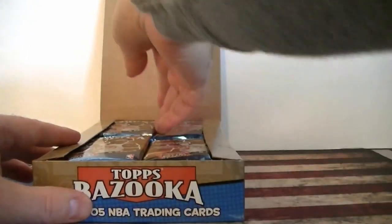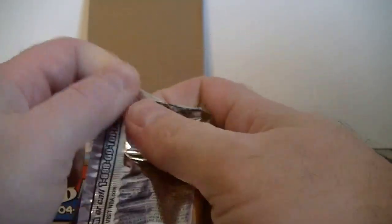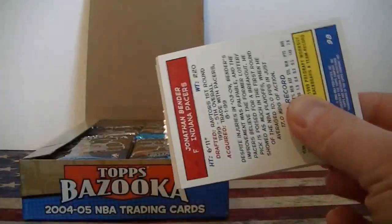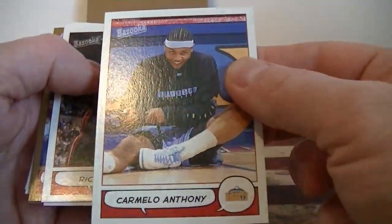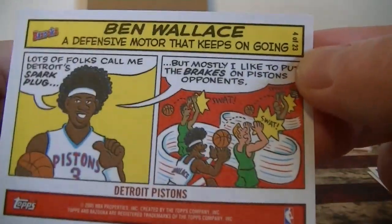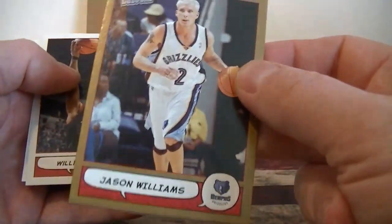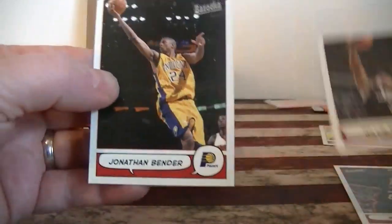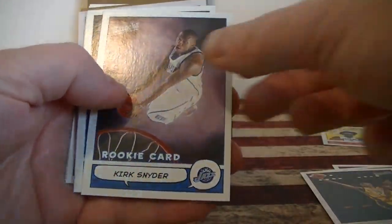There's the packs — Bazooka gum in every pack, and this has tattoos, comics, stickers, all kinds of different stuff. Old gum, and it's got a mini too. Marbury, Theo Radcliffe, Carmelo Anthony — that's cool, second year card. Ricky Davis. First comic. Ben Wallace. First comic I got. A Jason Williams, this is a thicker gold card — I think one of these per pack. Willie Green and Bender.